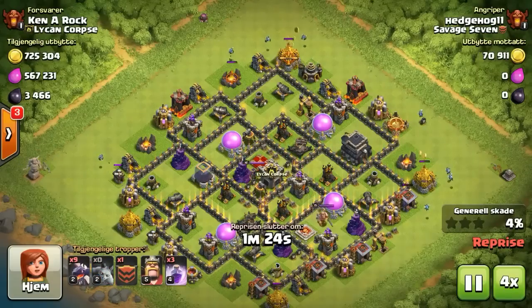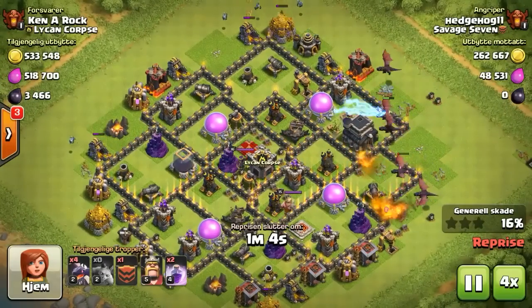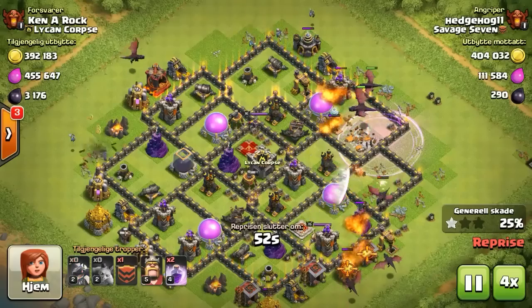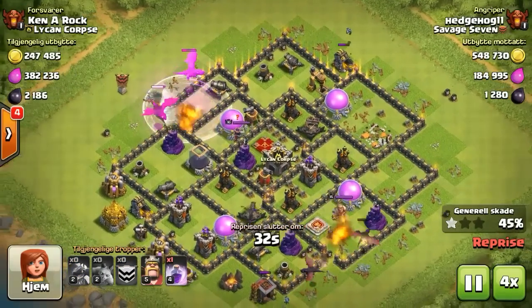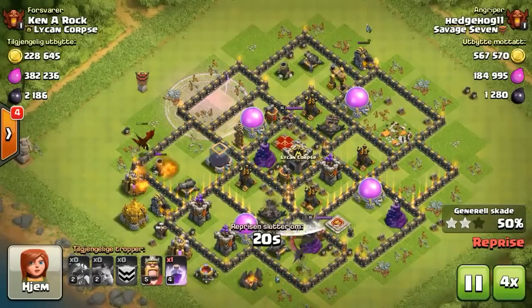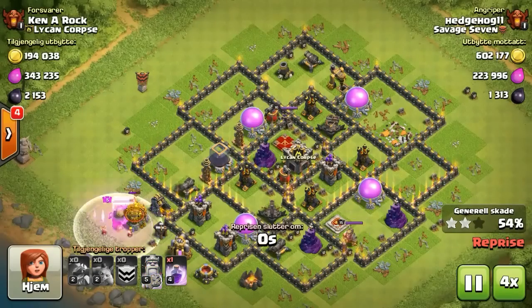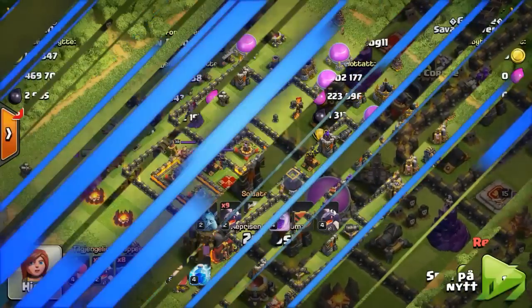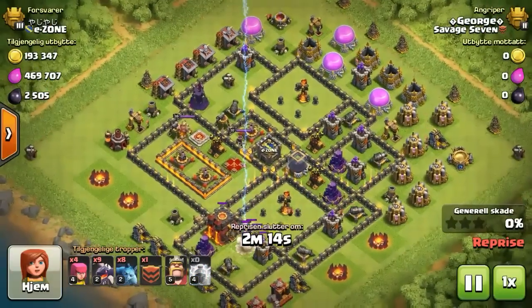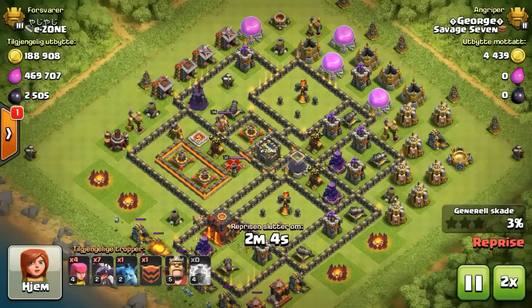Next up we got Hedgehog finding a town hall 9, max base, town hall close to the outside - shouldn't be any trouble. Funnels those dragons in there, rages them out, now throwing around a few more to the outside. Gonna try and grab that 50%, manages to get it. Throws that King down, just a rage - show him how mad he was.